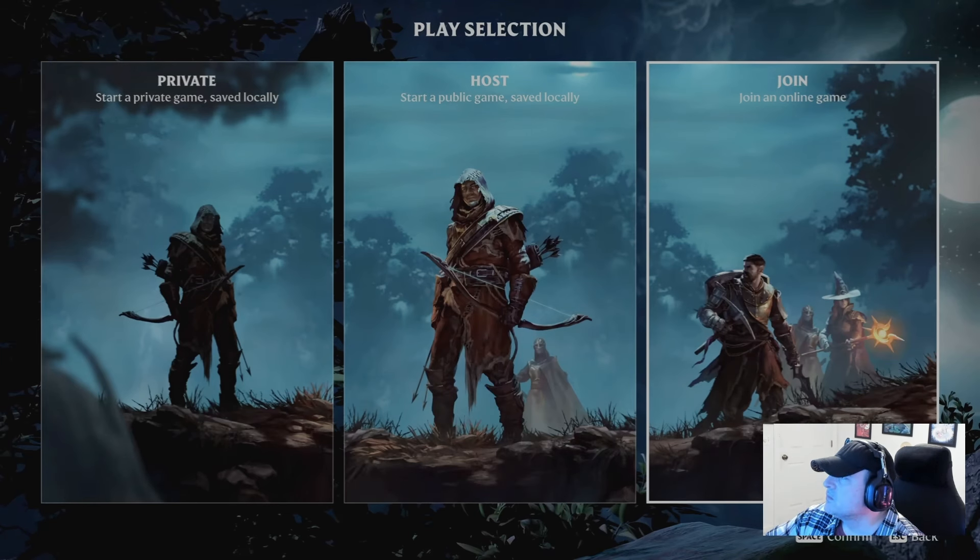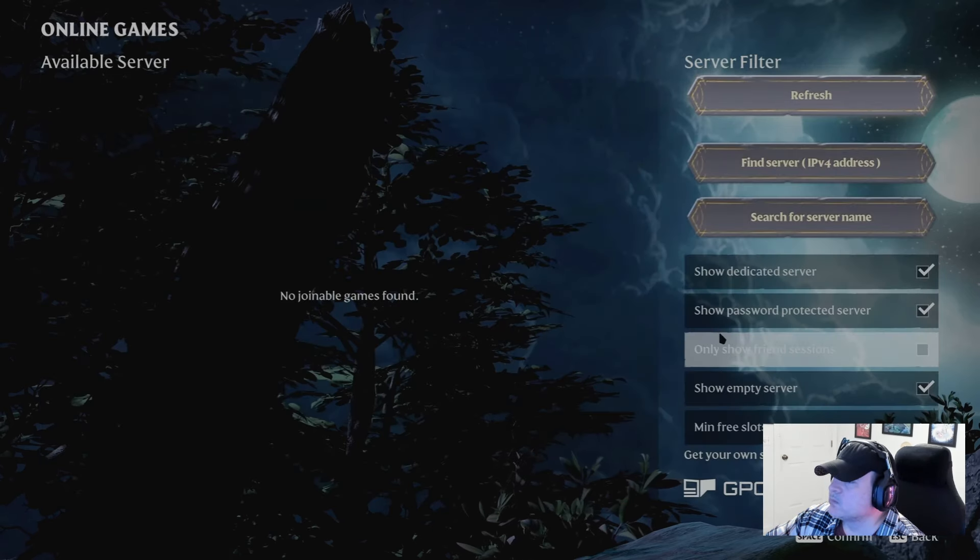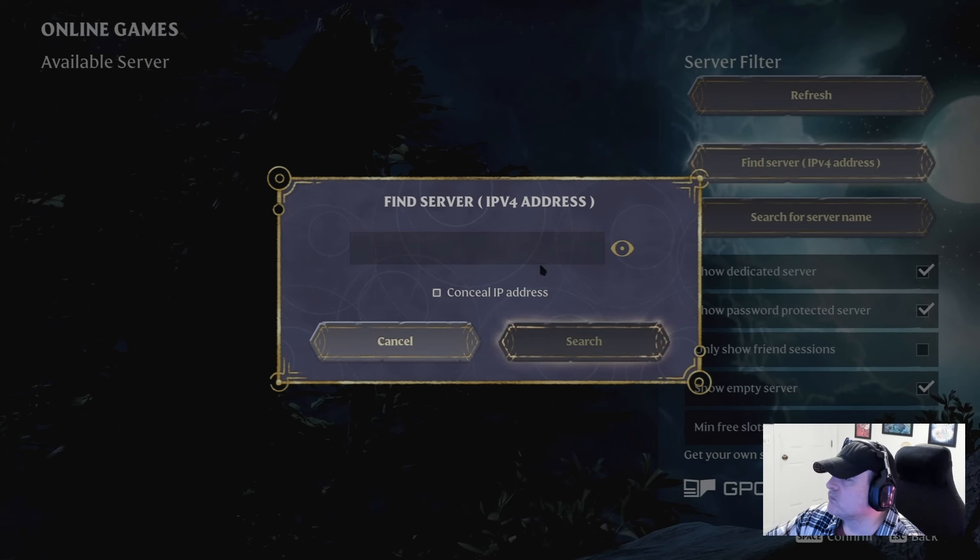And lastly, for those struggling to find friends' servers, worry no more. You can now locate servers via IP address, with an added feature to conceal the address for those of you that stream, so that Dark Sasuke will not raid your base while you are out on an adventure.